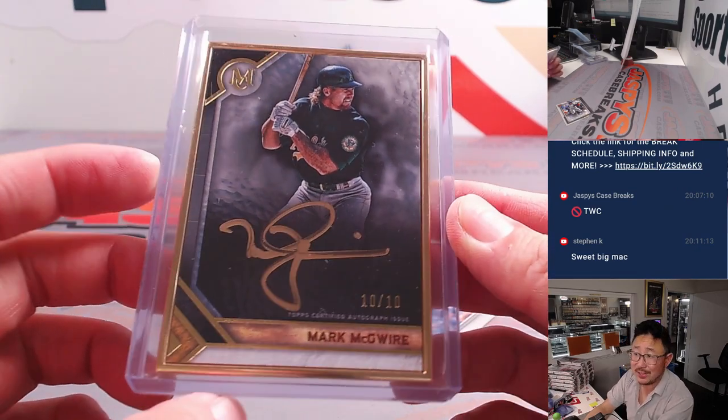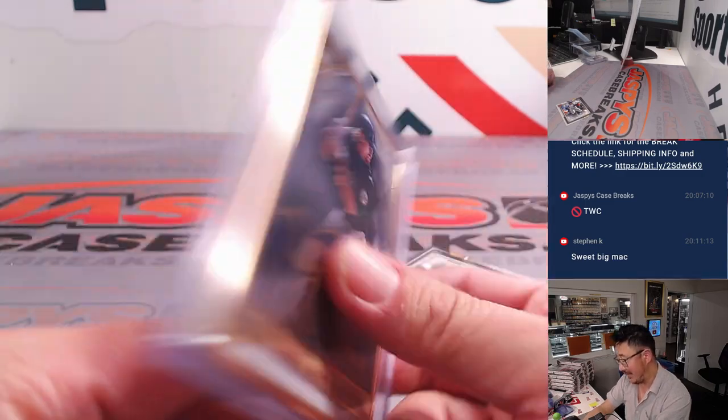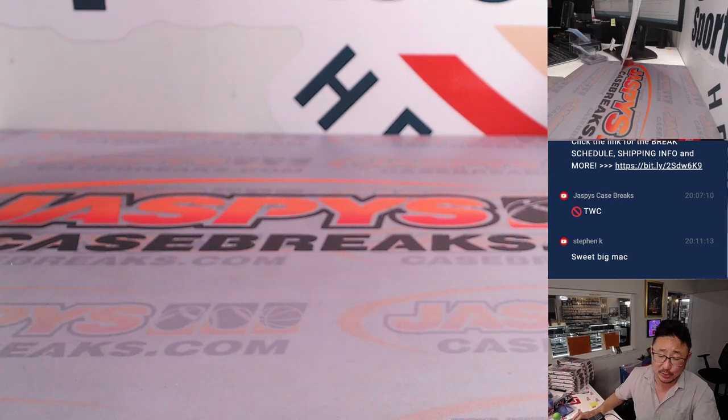Nice Big Mac, A's edition — you got the gold ink, 10 out of 10. There you go, gang. That was random division break number three. The next one box division break is in the store right now at JaspiesCaseBreaks.com — check it out. Remember, we opened a fresh case too, so let's keep working through those. I'll see you next time for the next one.